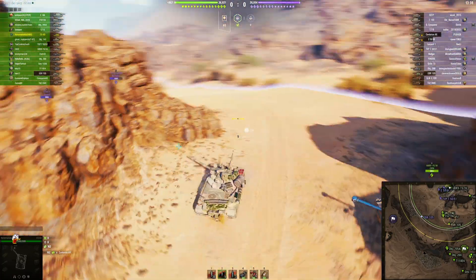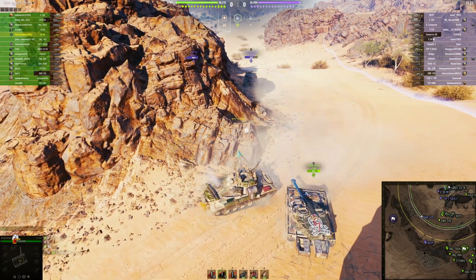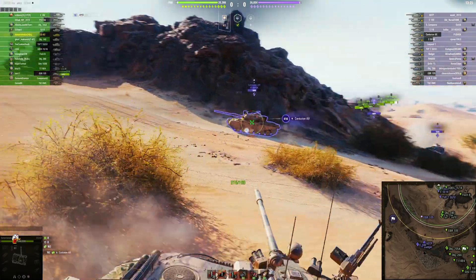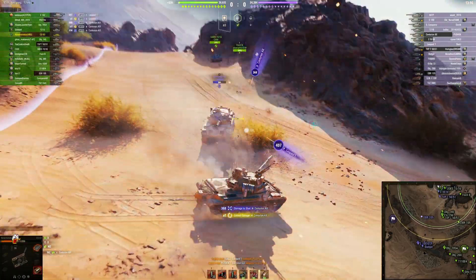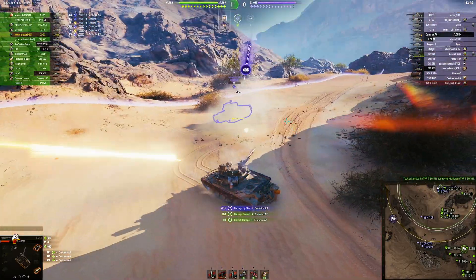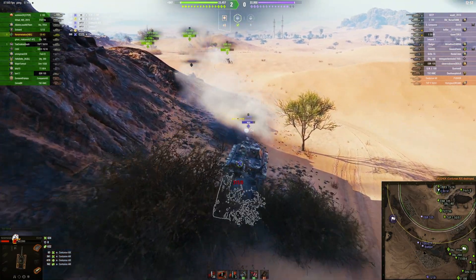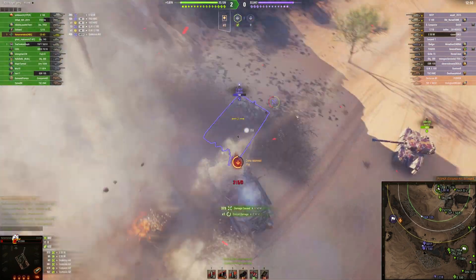The Action X is looking at you — you just don't have the gun depression for that. Getting some support from a 50-51 trying to come in behind. Not penetrating — that's not good. Takes one from the Action X, then a critical hit, takes another from the Action X, then one from a Leopard 1 back on the hill. This is not good — you put yourself in this situation. Three hits from the Action X and the E50 isn't even paying attention to you.